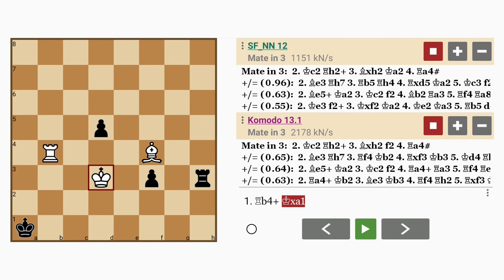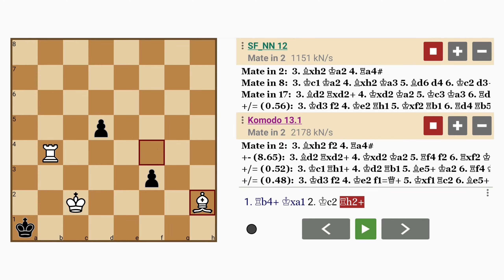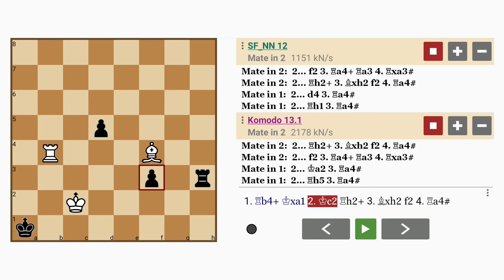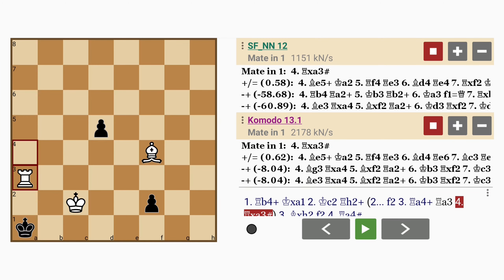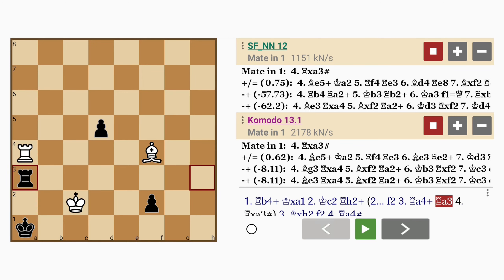White plays king to c2. If rook to h2 check, bishop captures rook, and after any move, rook to a4 mates. If f2, rook to a4 check, rook intervenes, rook captures rook with mate. Basically, rook to a4 or rook mating on the A-file is unstoppable.